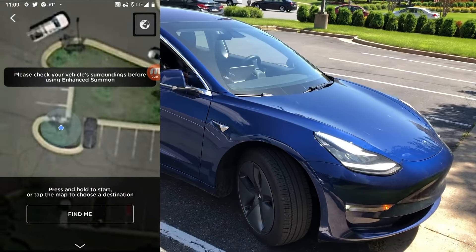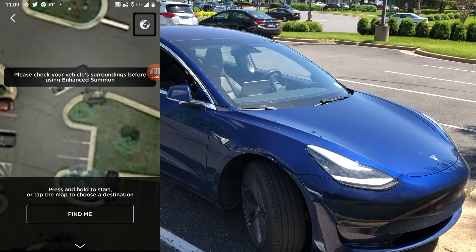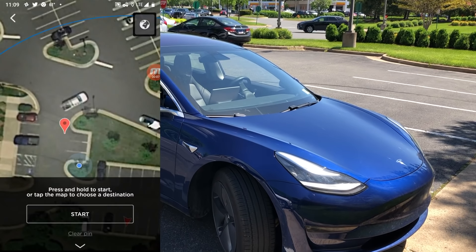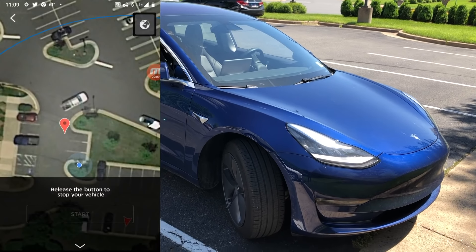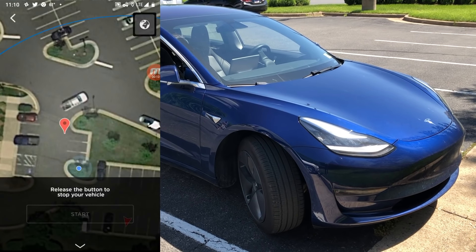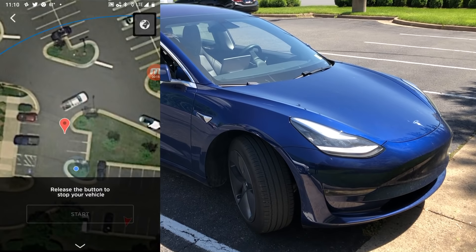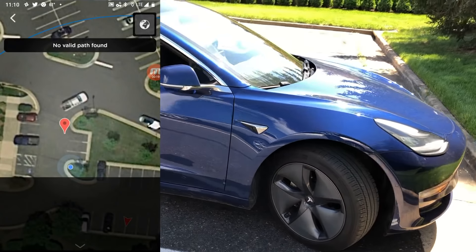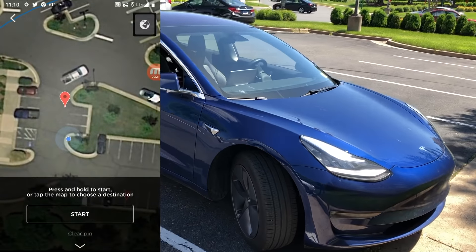So if you saw my last video, we did the follow me feature, but now I wanted to show you how you could drop a pin and have the vehicle go to a certain waypoint that you put on the map. You can see that we dropped the pin right there, kind of in the middle of the parking lot, and it's a little difficult to see. So we'll zoom out in the app a little bit so you can get a better understanding of where the car is and where we set the waypoint.